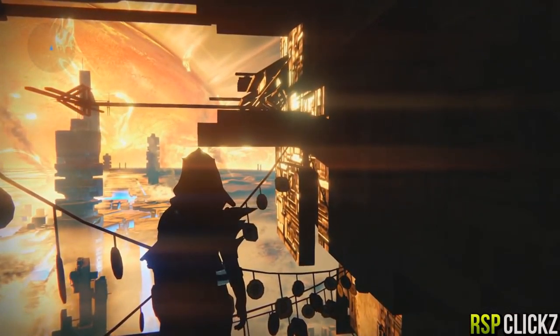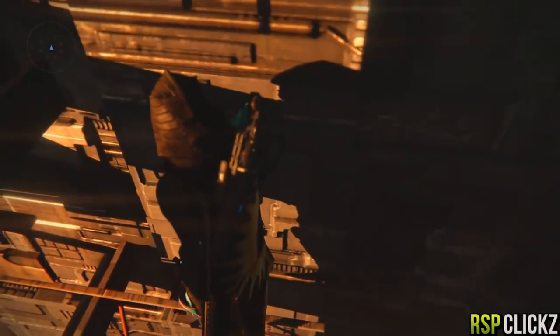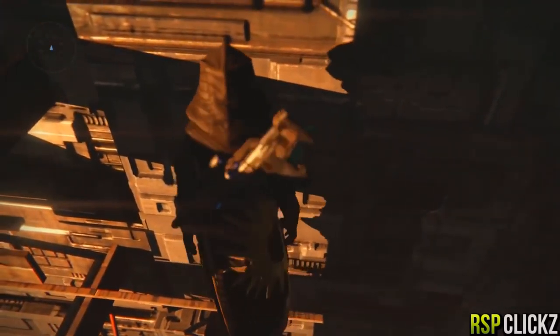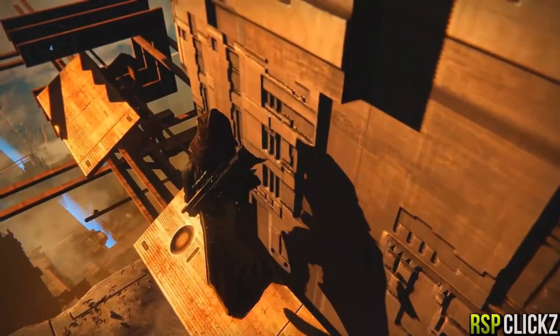What you want to do is aim for that beam that you see right there, and once you land on it quickly jump back and hold to the right to where you land on this. Then from there, another relatively hard jump is getting over that metal beam to his left currently. Once you get on top of it, slowly creep to the left and drop down onto here, then walk slowly.